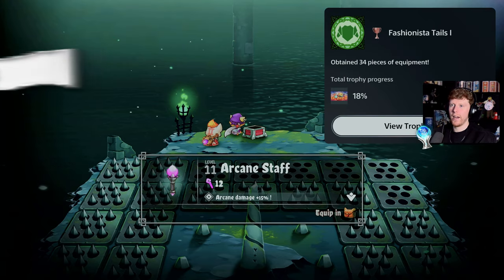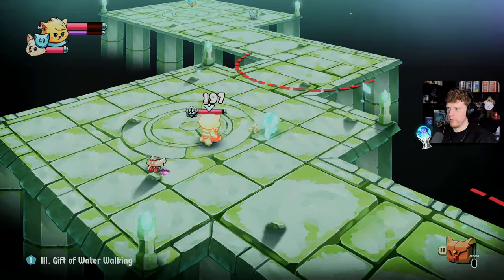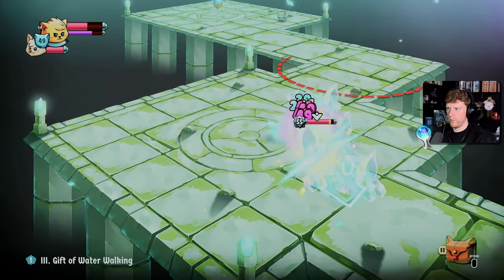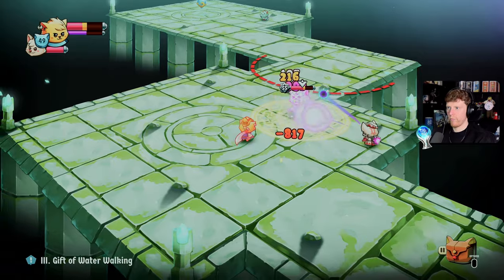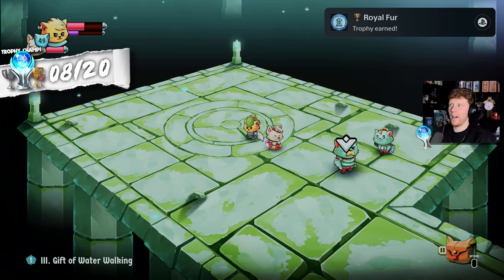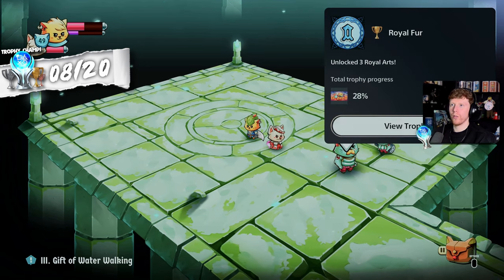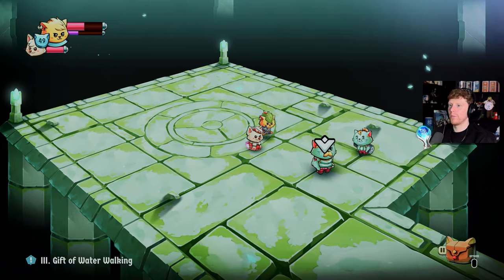Fashionista Tails - obtained 34 pieces of equipment. I was now blocked from progressing the main story because, just like in the first game, I needed to get the ability to walk on water. Got the Royal Art of Water Walking - and a trophy as well: Royal Fur for unlocking 3 Royal Arts.